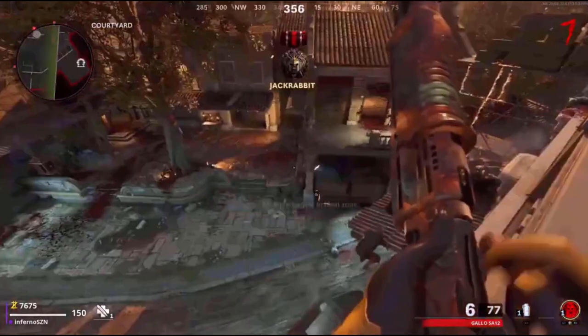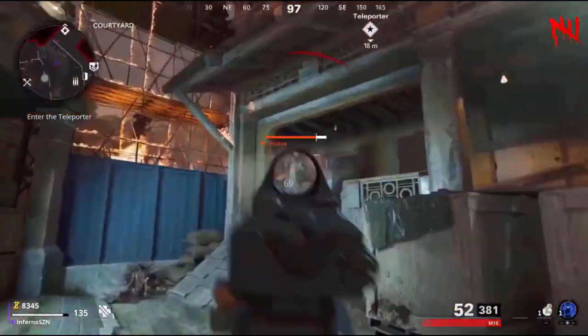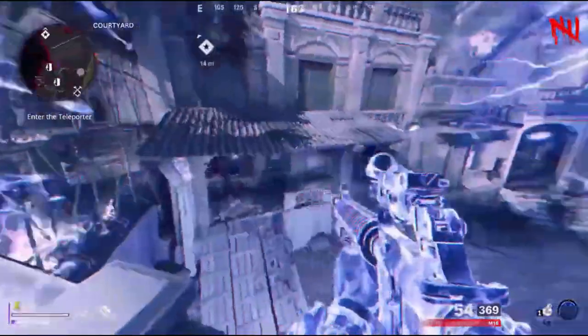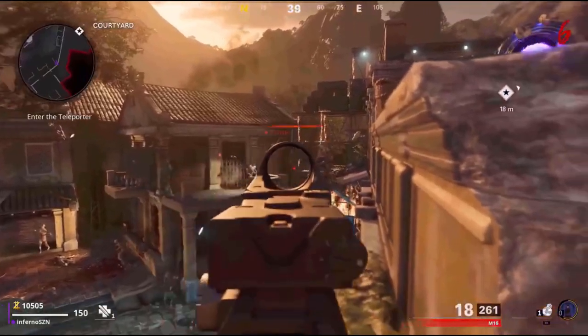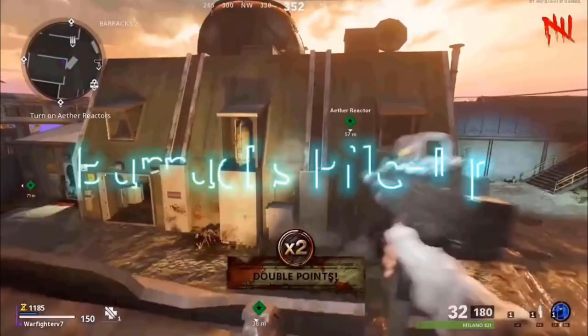This glitch affects all types of zombies including the Manglers and the Mimics, and it'll work in the later rounds too, which makes it extremely effective. Another way to do this glitch is by charging up your Ether Shroud, coming where I do, using it, then going over here — you can kill the zombies this way and you'll have the same effect.